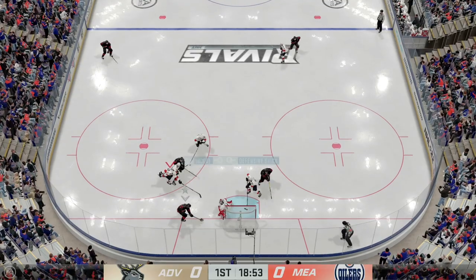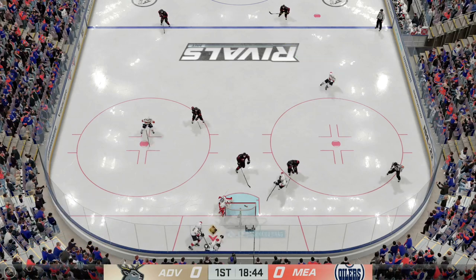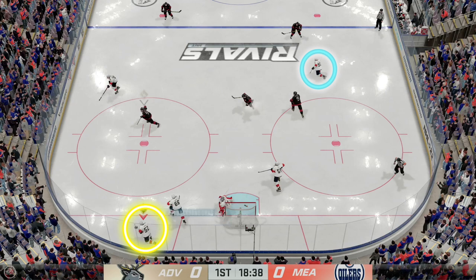At least a few times throughout the game you're going to find yourself behind the net with multiple options. We want to look for that player at the top of the point and get him to break out towards the middle of the ice. We're going to throw a lob pass and wait for him to make that cut — as you can see right here he's starting to do so as we rotate towards the left side. That red arrow indicates where we want that lob pass to go.